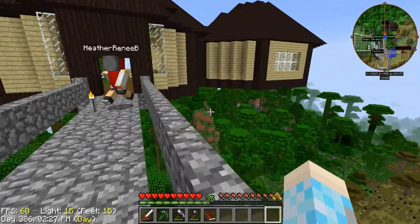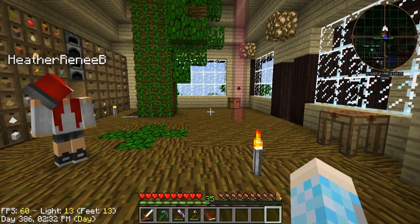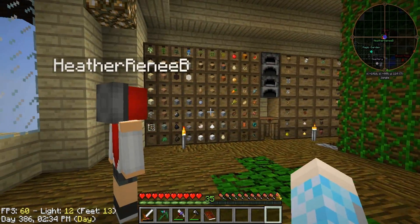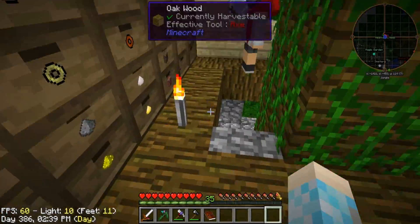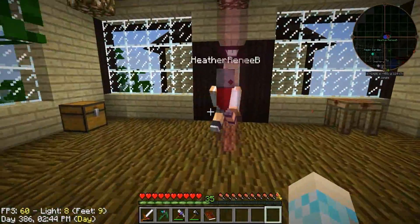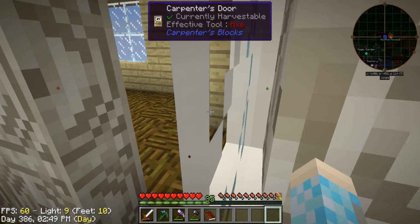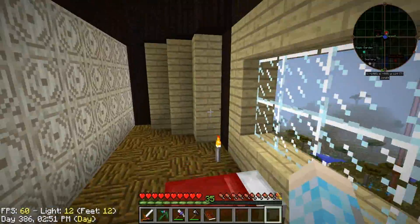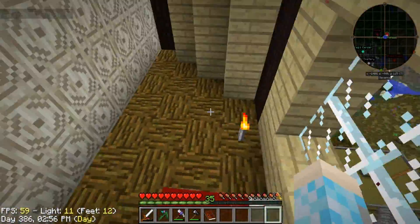There are only two rooms. You guys are like, show us the treehouse — this is it, this is legit it. Storage, and another way to get down except the vines make it almost impossible. And then our beds — that's literally all that is in this room: my bed, my bed.